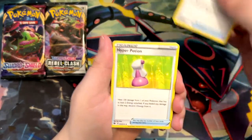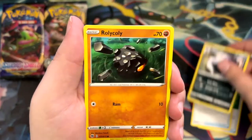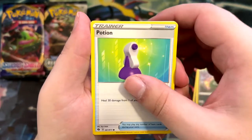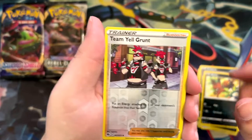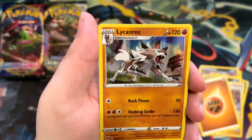Let's see: Suspicious Food Tin, a Hyper Potion, Malamar, Roly Coly, Thrash, another Potion, Galarian Linoone, Nickit, a Team Yell Grunt, a Fighting Energy, and a Holographic Lycanroc. Very nice.